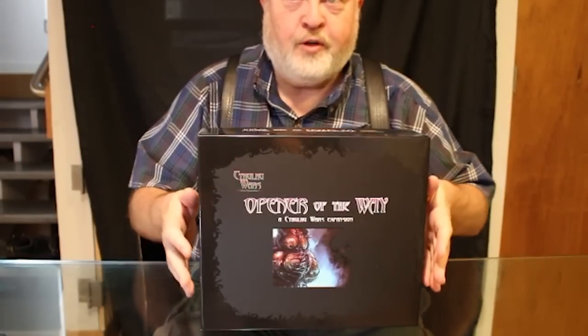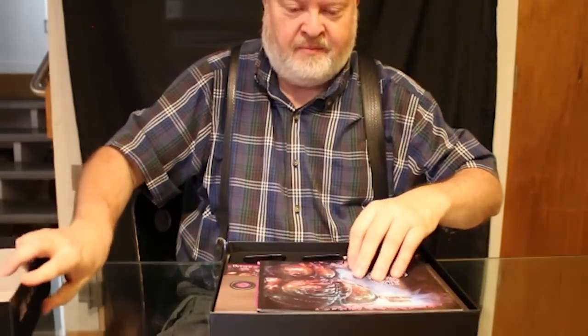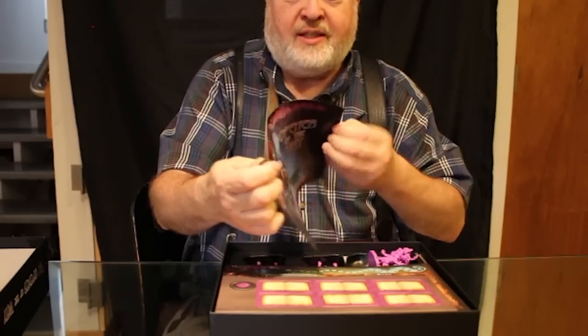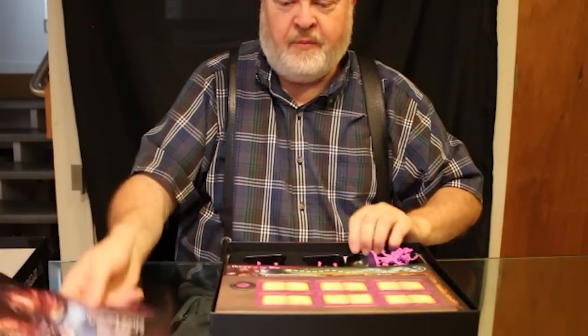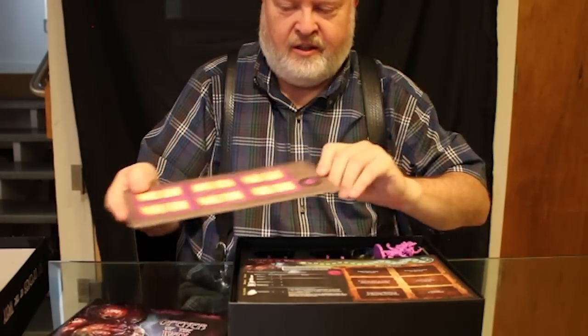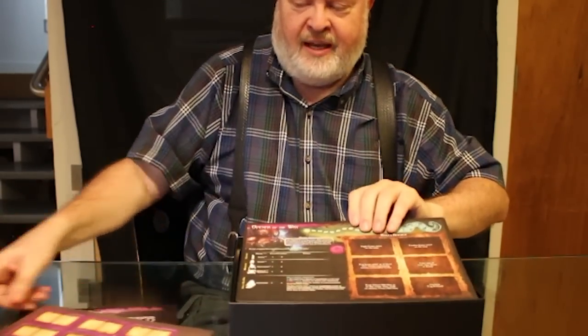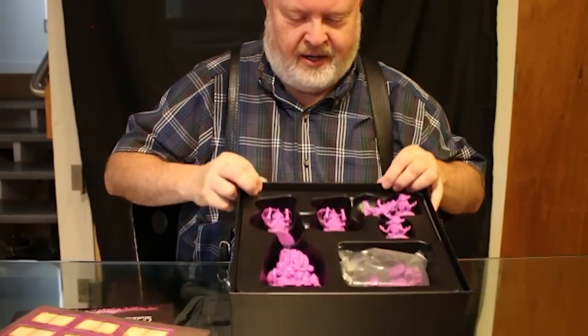First, let's look at Opener of the Way. What comes in here? Well, there are his rules — mostly it's not rules, it's like how to play him, how to defeat him, that kind of thing. Then there's his spell books and cult glyph. We have his faction card.